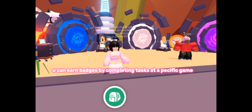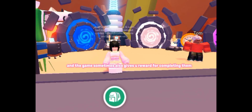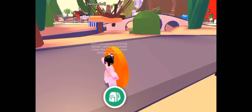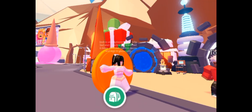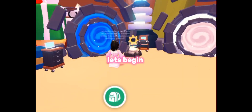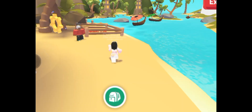You can earn badges by completing tasks at a specific game, and the game sometimes also gives you a reward for completing them. I got a vehicle that's super cute for completing these tasks in Adopt Me. It's a bit weird to ride but I like it. Let's begin!